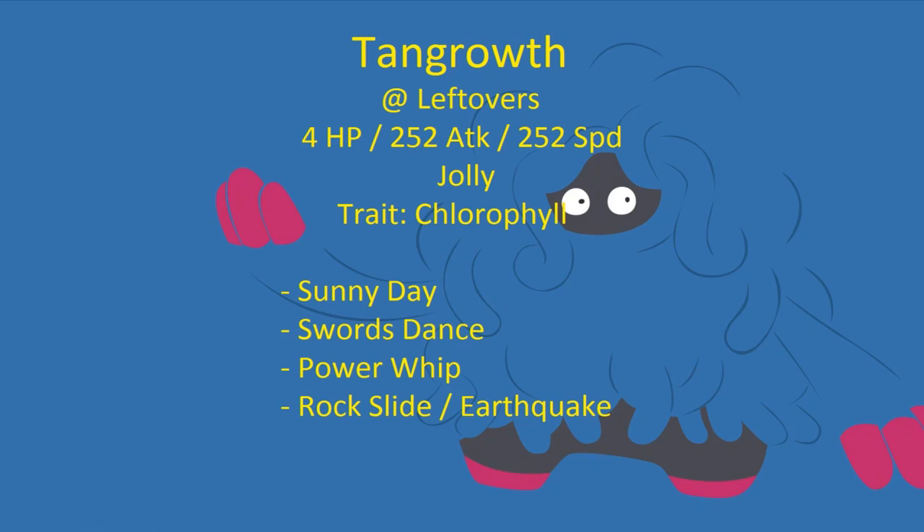You need the Sunny Day unless you're putting this on a dedicated Sunny Day team, because you need it to outspeed things. At plus-two speed, Tangrowth hits 436 speed, which is wicked fast honestly. Basically this set is to show up Sawsbuck, which is probably why I might use a Tangela version, because I think Tangela would be extremely hilarious with Swords Dance and Sunny Day, even though it's not that fast.